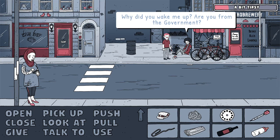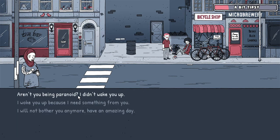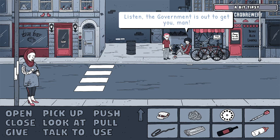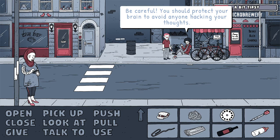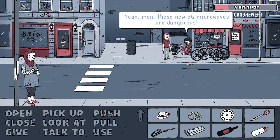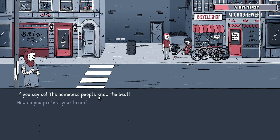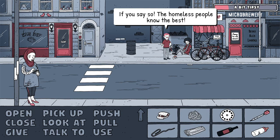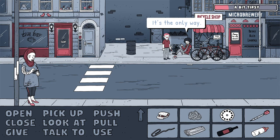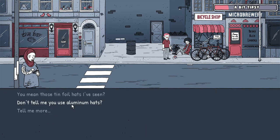'Why did you wake me up? Are you from the government?' - 'Aren't you being paranoid?' The government is out to get you, man - be careful, protect your brain to avoid anyone hacking your thoughts. These new 5G microwaves are dangerous. The homeless people know best - how do you protect your brain? Protective headgear, man - it's the only way. Don't tell me you use tinfoil hats? I mean, aluminium hats?